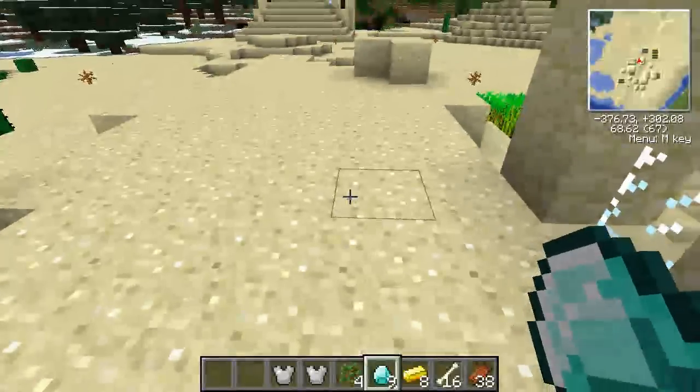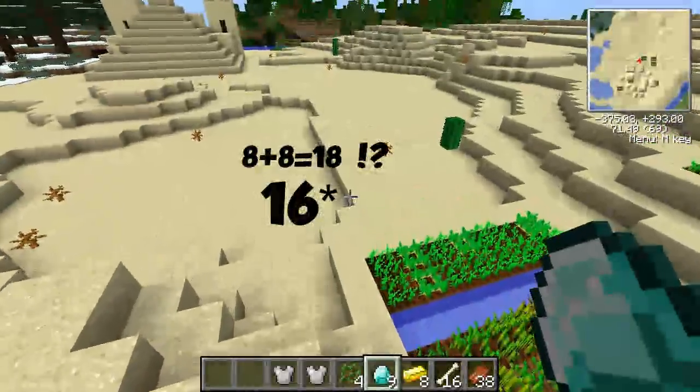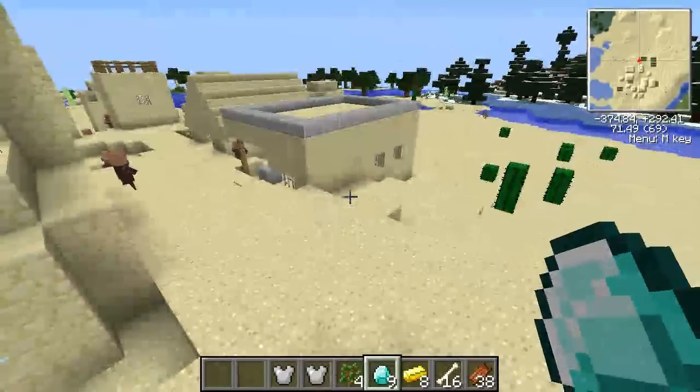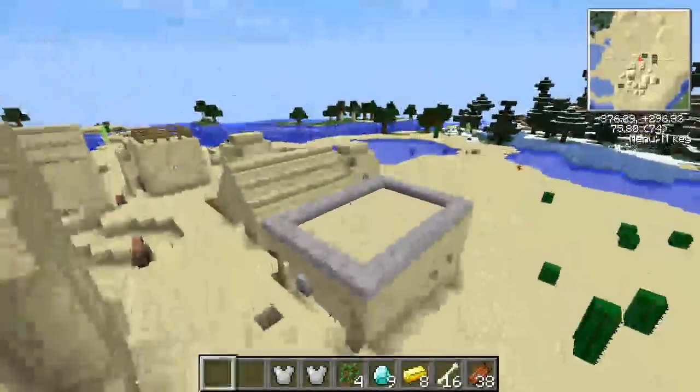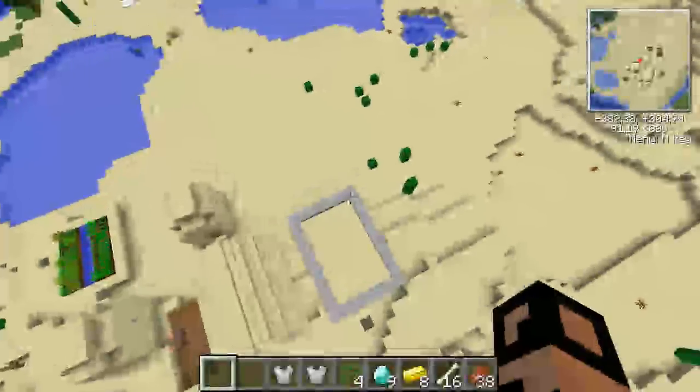Those 2 iron chest plates work out to 18 iron ingots, since each iron chest plate takes 8 ingots to craft. So that's basically 16 worth of iron in armor form. Pretty much, that's a really cool thing — you can live in the village houses and have 9 diamonds, 2 iron chest plates, and a pyramid right there.